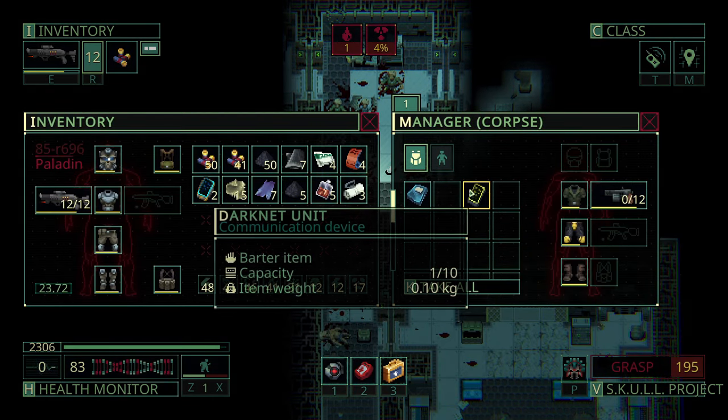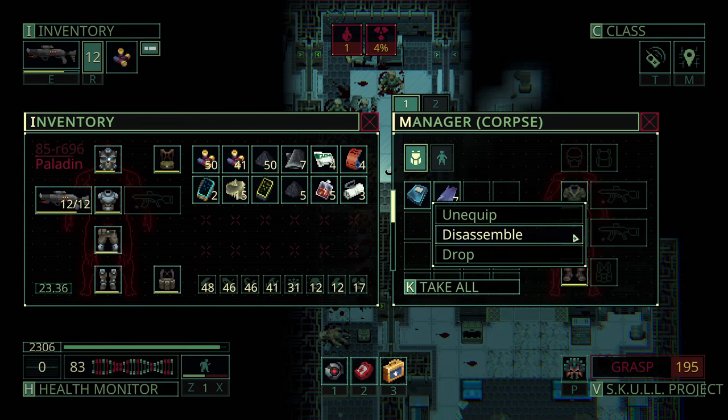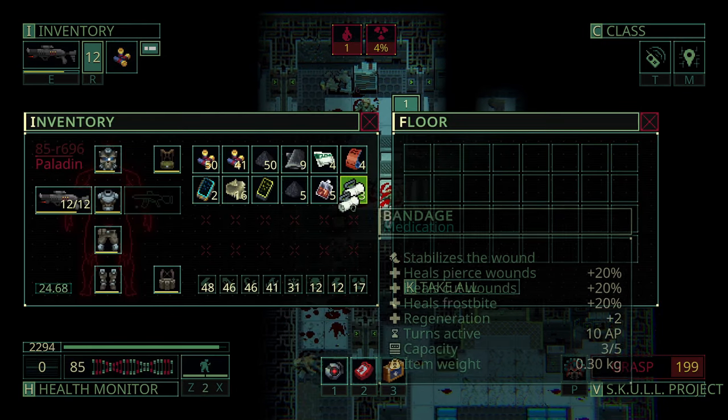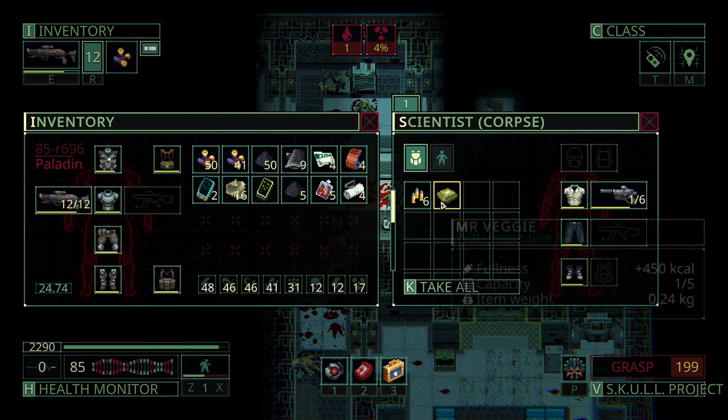Okay, shotgun ammo — that's what we're here for. And this dark net unit is pretty good, this thing was worth like 200. We did have 80 plastic back at home so I don't have to carry the plastic on this one. We probably have more than 80 cloth but I'm not sure, so I won't risk it — I can guarantee we have 80 plastics.